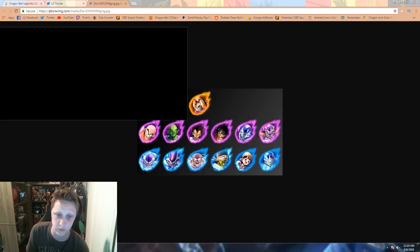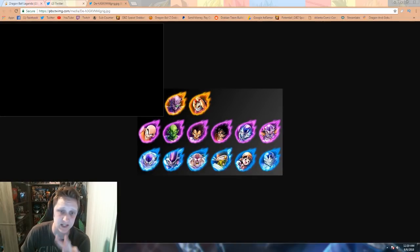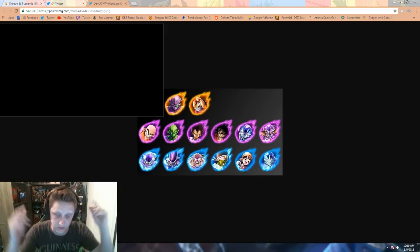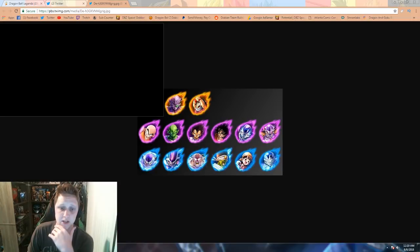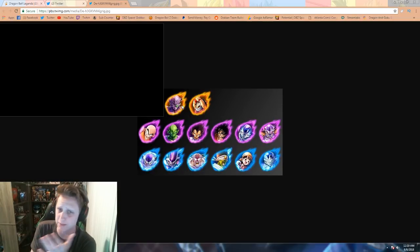We don't know what they do yet — it's not 100% shown. Once that is done I will leave a link in the description for that video when it drops. The second sparking is Captain Ginyu. He was already a hero unit in this banner but we are also getting a sparking Captain Ginyu, so it'll be interesting to see if they do any body-changing abilities and how that mechanic will work in the game.